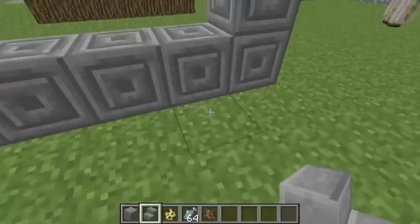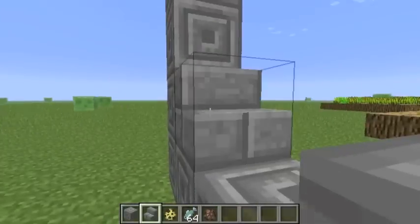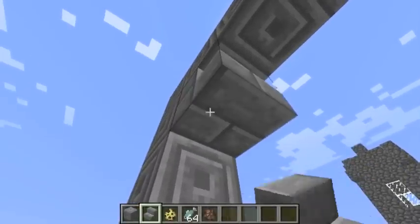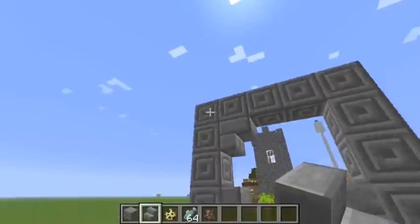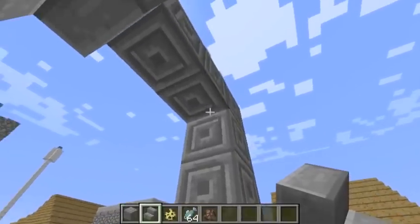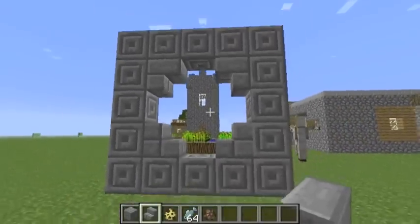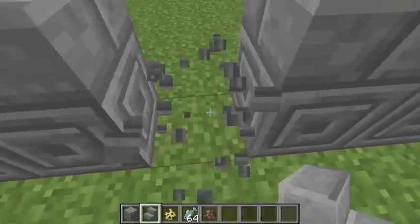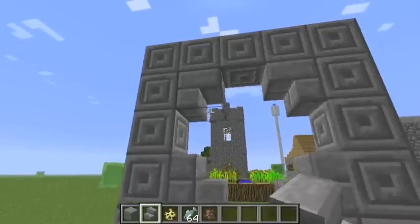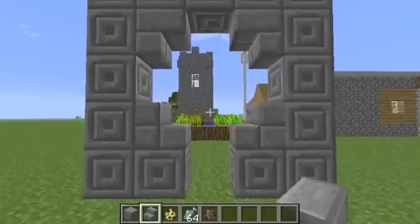Something I forgot to mention in the last snapshot is the ability for steps to go upside down. You can see here — steps can go upside down, that's pretty cool. This works with all steps; I'm just using stone to be uniform with the design. So your steps can make cool little arched doorways like that. All steps are now able to go upside down and make unique shapes. So that's pretty awesome. And that's the new brick.